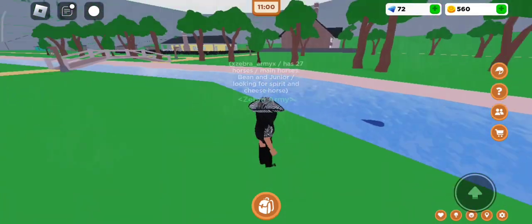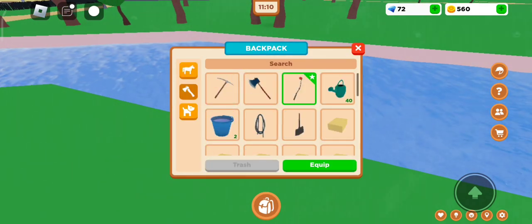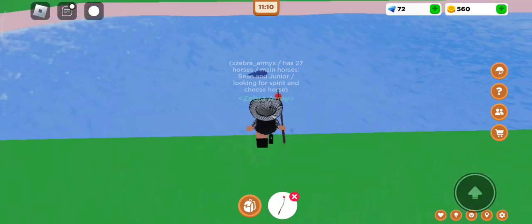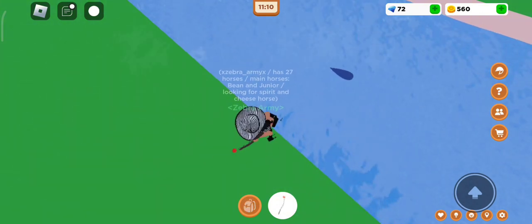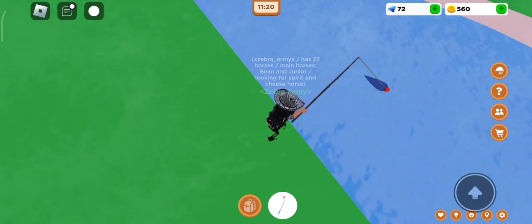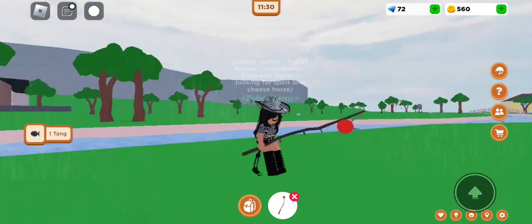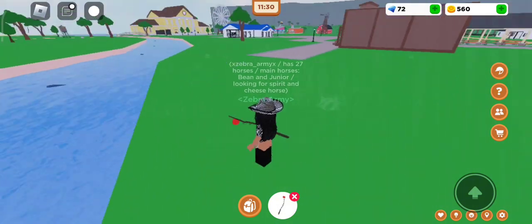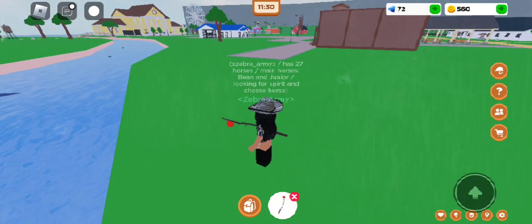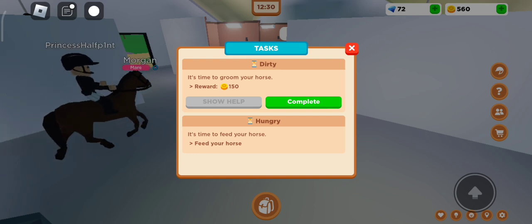The third way to get money is by fishing. Go to a river or the beach, equip your fishing rod, and click right in front of the shadow in the water. Wait until you see bubbles on the fish, then click to catch it. You can do this repeatedly and sell the fish to get some money.